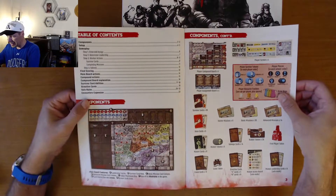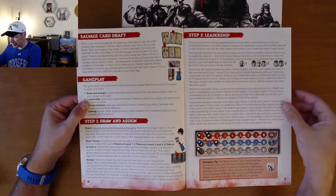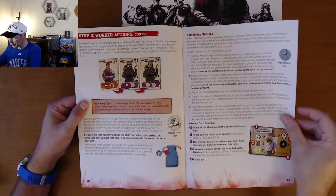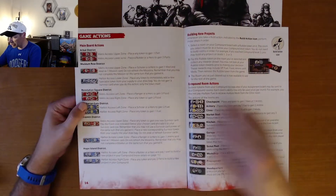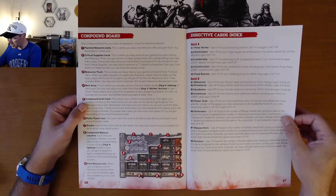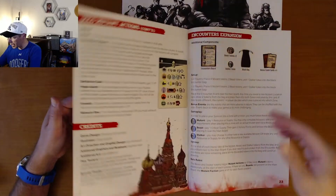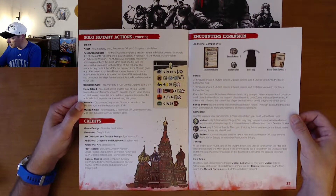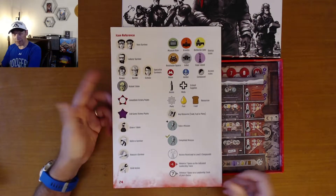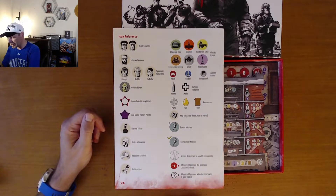The goal is to have the most victory points after six rounds. We've got a table of contents and a list of all the components, the setup, gameplay in depth, all the different worker actions, upkeep, and final scoring. There's also a summary of game actions, highlights of board parts, directive cards, survivor cards index, solo rules and solo mutant actions, the encounters expansion, and an icon reference on the back.